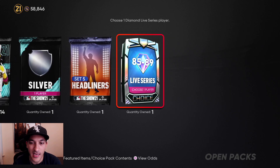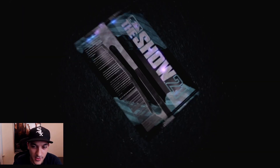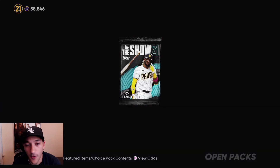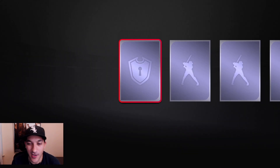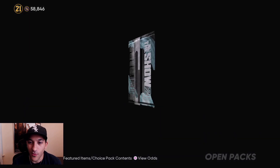Starting off with the silver — do we get anything better than a silver? Nope, not today. Then 14 Show packs — a diamond would be kind of nice but you know how these packs always go. We've also been investing in other cards so we'll go over that a little bit more.